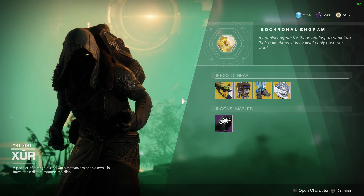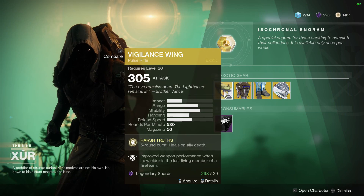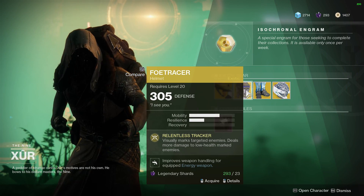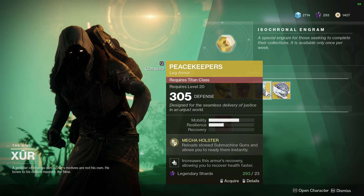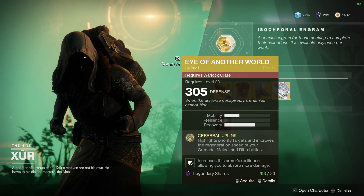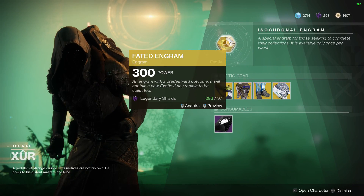Let's be positive and put a plus right in the middle of the ding dong. We've got the Vigilance Wing exotic pulse rifle, we have the Faux Tracer helmet for hunters, we've got Peacekeeper leg armor, and Eye of Another World for warlocks.